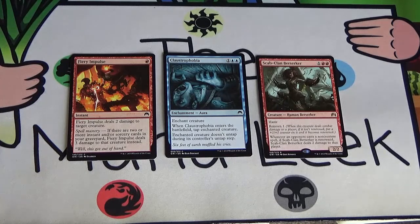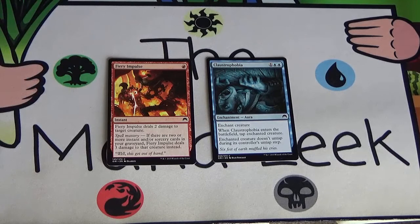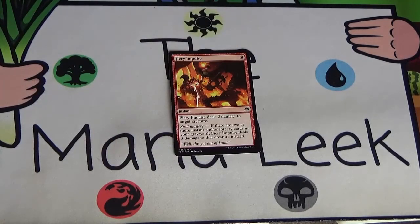So I'm looking at the removal — the blue removal and the red removal. Blue is a pretty weak color in this format. A lot of the cards want to go grindy and go long, and it's just really hard to do that. So ultimately I'm going to go with Fiery Impulse — solid removal, 2 damage burn removal early game, ideally 3 damage burn removal late game. Just a solid all-around card. Let me know what you would have taken — the Berserker, the Claustrophobia, or something else? Let me know in the comments below.